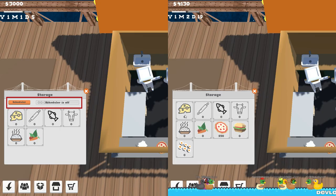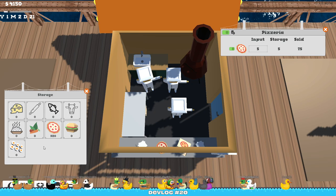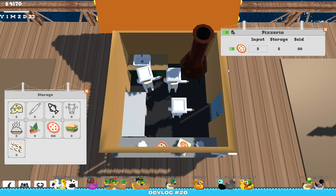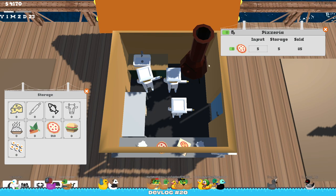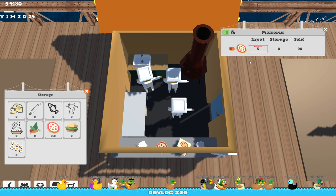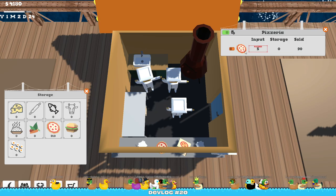There's no more scheduler in the storage. I decided that all distributions will happen at the end of the day, and the player will be deciding what they want to distribute from the store or factory themselves. If you want to turn something off, you just toggle it off and it won't do anything — it will be paused and you will not get anything delivered.